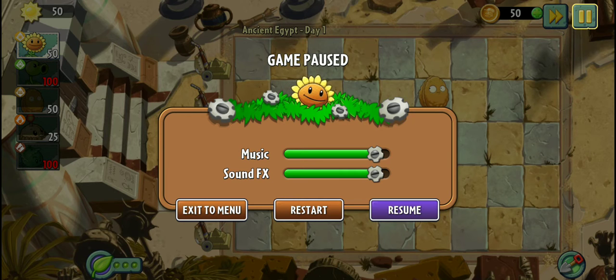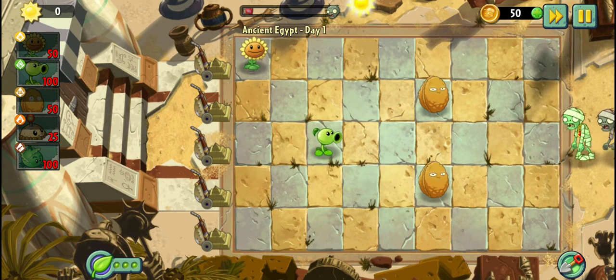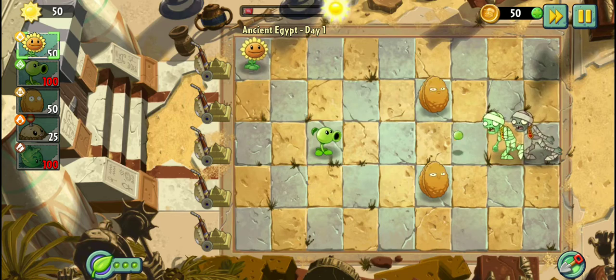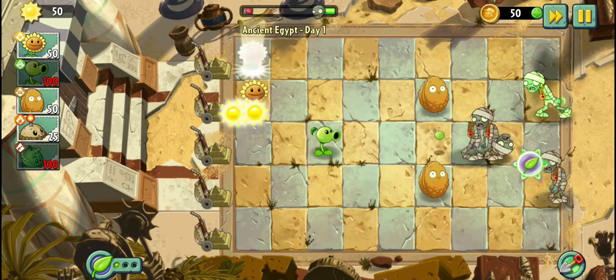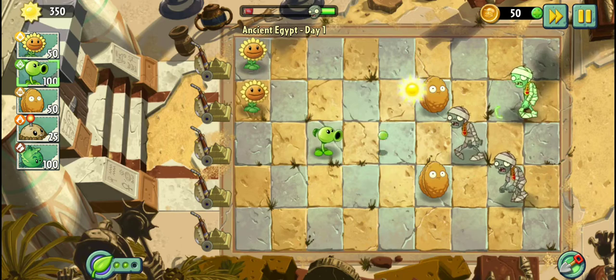We are now in Ancient Egypt Day 1. We are starting here, so let's go. We have some mummy zombies. Let's plant my sunflowers. Let's give them some more time so that we can produce a lot of sun.